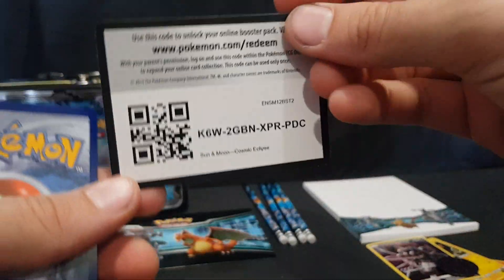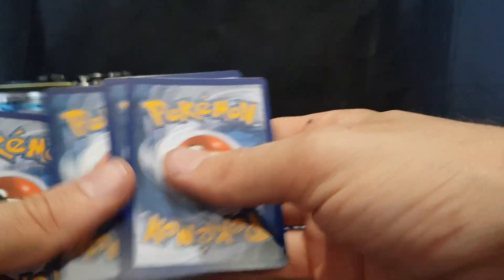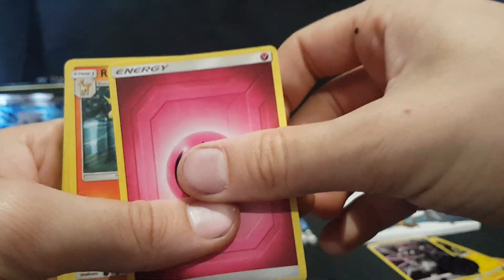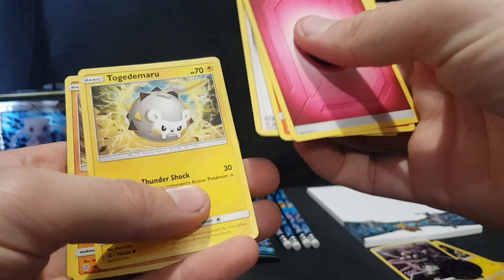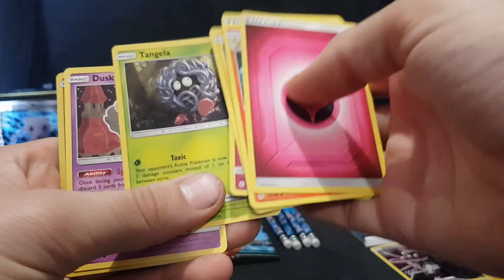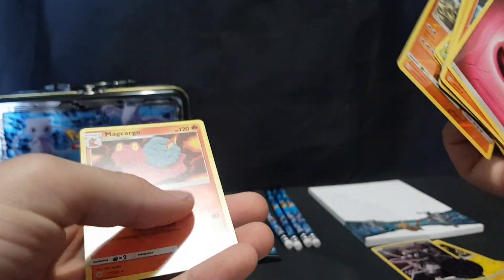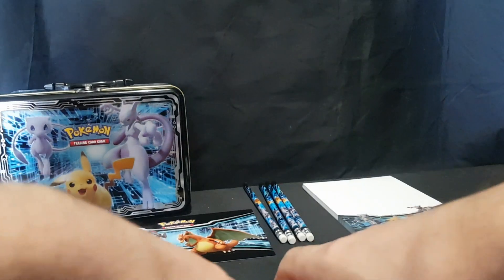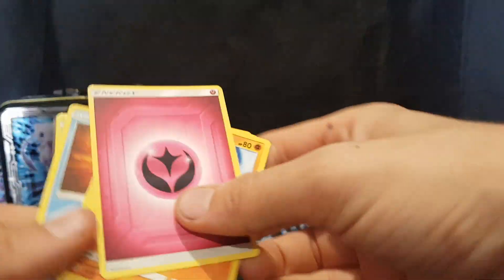Moving on to the last booster. Energy, Rapidash, Roxy, Professor Oak Setup, Tojamaru, Trapinch, Flabaybay, Tangler, Dustgull, Nosepass Reverse Foil, and Makago. So no new ones for Cosmic Eclipse. However, we did get some great ones in the other packets, so that is great.